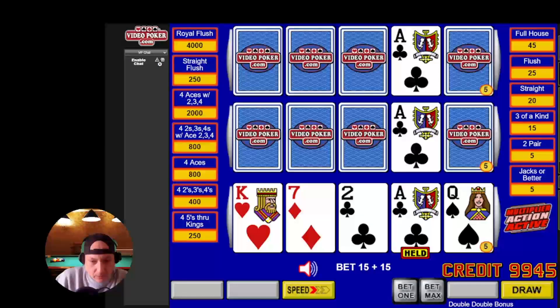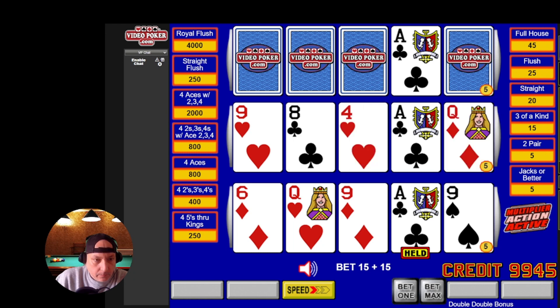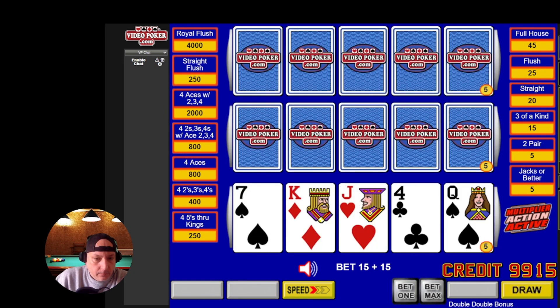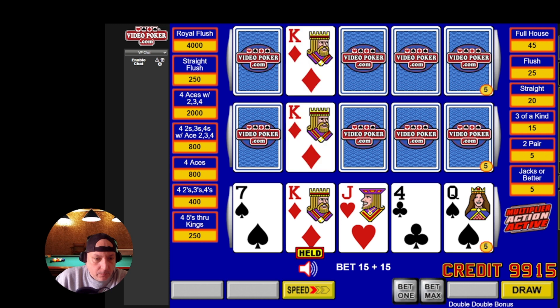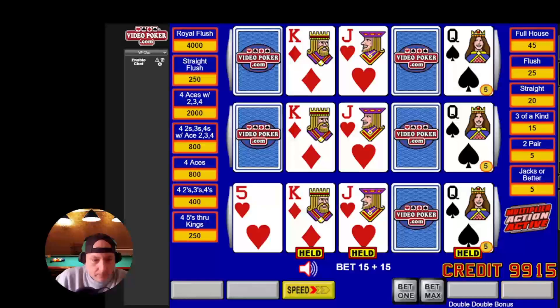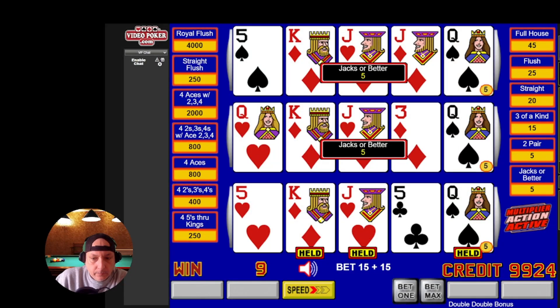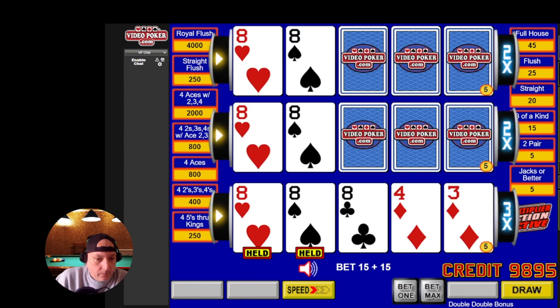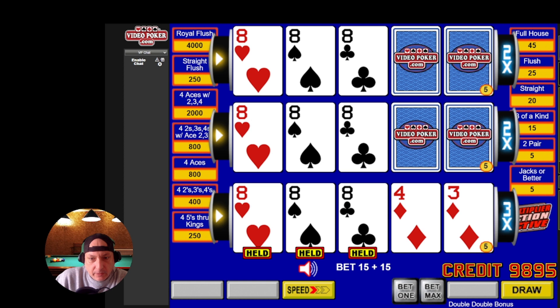All right, double-double bonus, so we're holding our ace. We'll just take all three here. Where's the three of a kind?